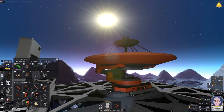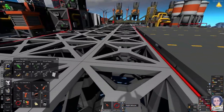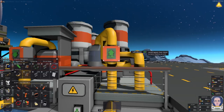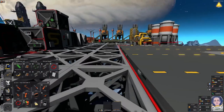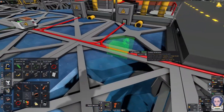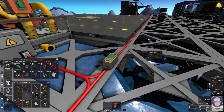The ore miner has returned home — we'll stop it from leaving again until I work out the storage. Cables are run everywhere now. We've got enough juice — the landing pad is flashing an arrow, meaning it's at least functional. The landing pad uses 10 watts — not too bad. With everything on we're drawing 260 watts total.